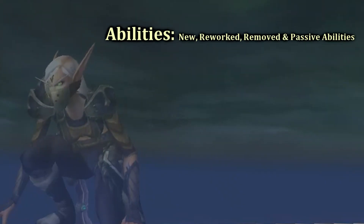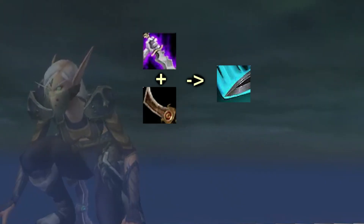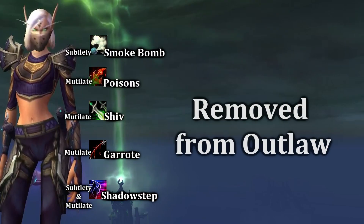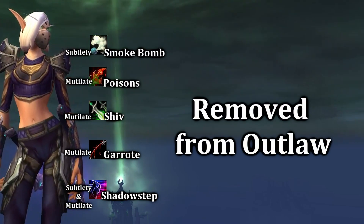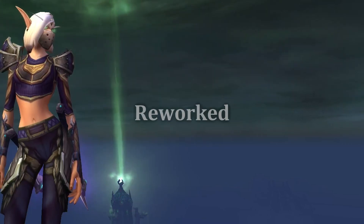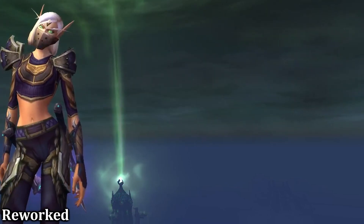But first, let's take a look at our abilities and see what has changed. Many skills have been reskinned or had their functionality merged with other abilities, while others have been removed from Outlaw and are only available to other specs. Things like Bandit's Guile and Preparation have been removed entirely. Let's take a look at some of the skills that have been reworked.